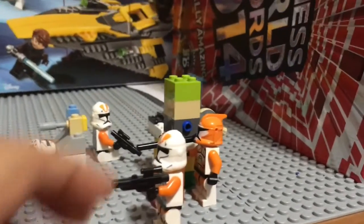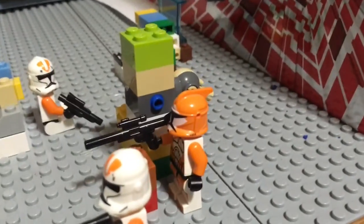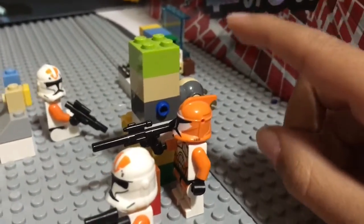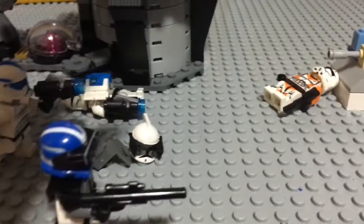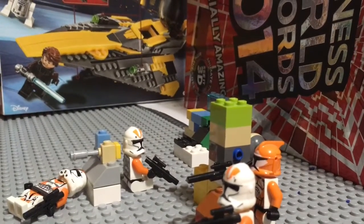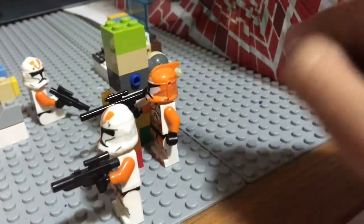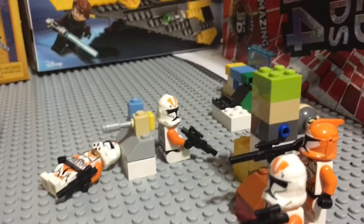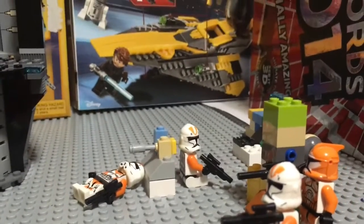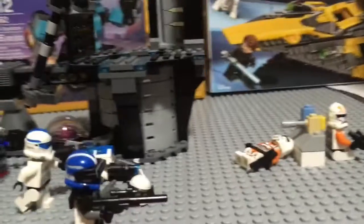We got the 212 — this guy is aiming his gun at them. Those two helmets — I know it's phase one, but I don't have any other 212 helmets, so it's just a bomb squad helmet. Then we got this guy behind a gun taking cover, and obviously that guy wasn't too lucky because he's dead.